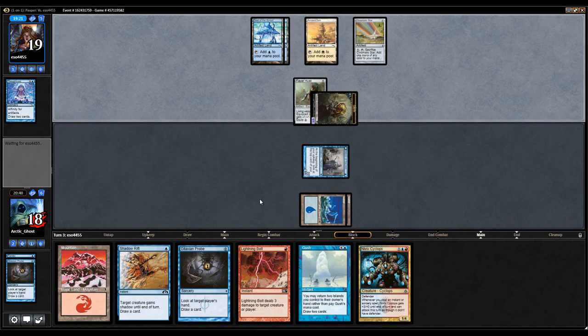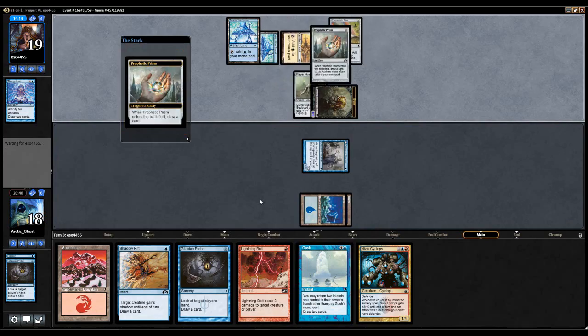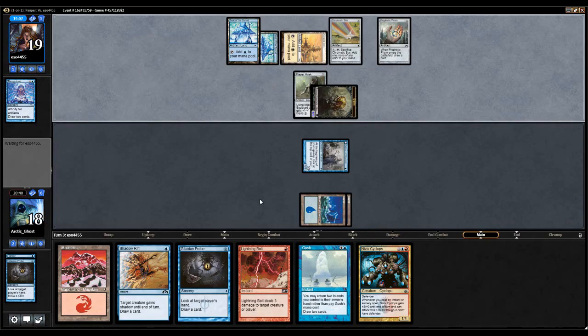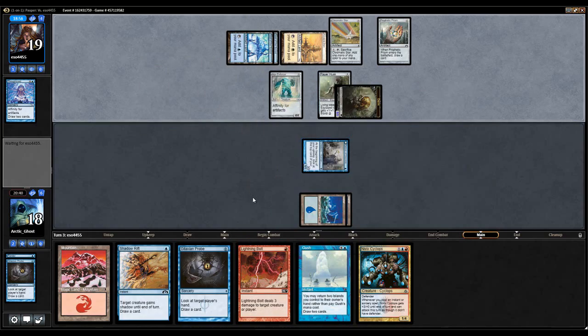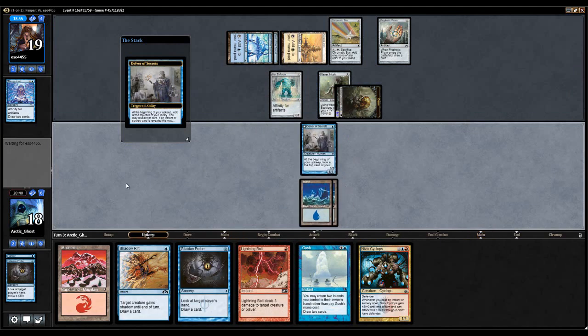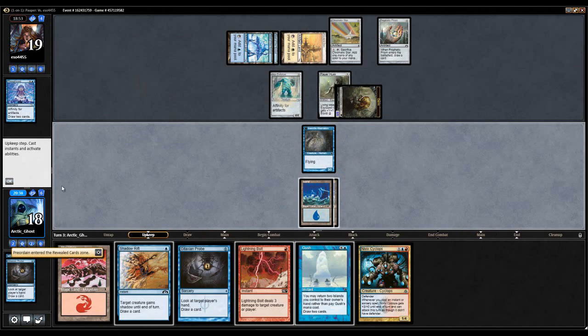My opponent did not have any red mana so they'll have to decide — do I want a Galvanic Blast or do I want to cast an Atog? They must have drawn something they want to cast. I'm a little surprised they played the Ancient Den before sacking the Chromatic Star, because they could have drawn into a Great Furnace. Prophetic Prism — okay, I guess they can do whatever they want now. I hope my Delver flips. It did flip — sweet.